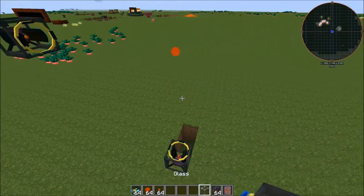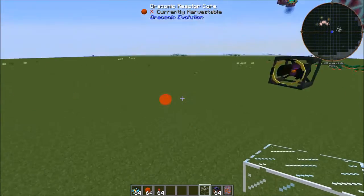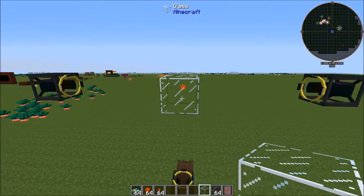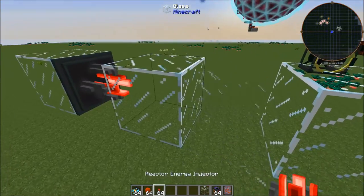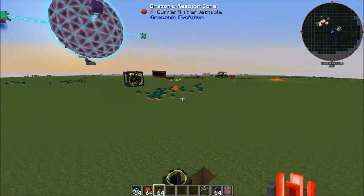You're going to want to do the same thing with your reactor energy injector. You can put it on either one of these sides — it really doesn't matter. We're going to go over here and set it up right there, keeping the same distance.